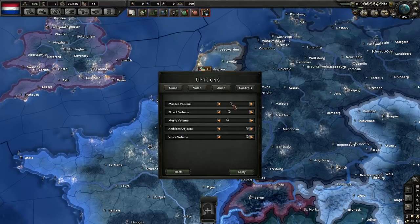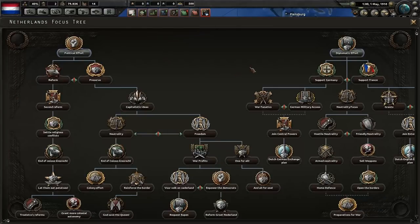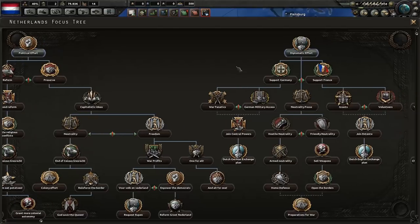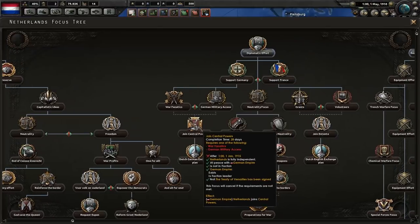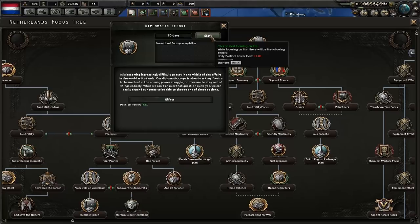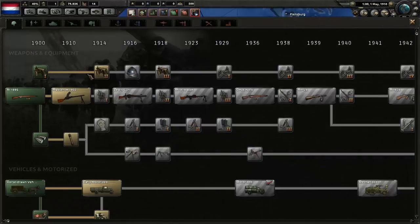I'm going to turn the music down — please forgive the first part or two for any music issues. We'll start with our national focus. I'm going to stay as a democracy, but we all know I'll be ruling as head of state from behind the scenes. I'm going to try and join the Central Powers as quickly as possible and gain the benefits of being part of a great alliance with Germany. We shall start with diplomatic efforts.